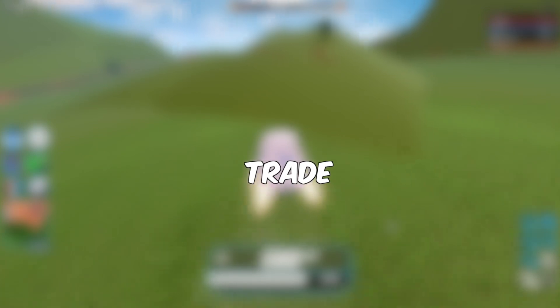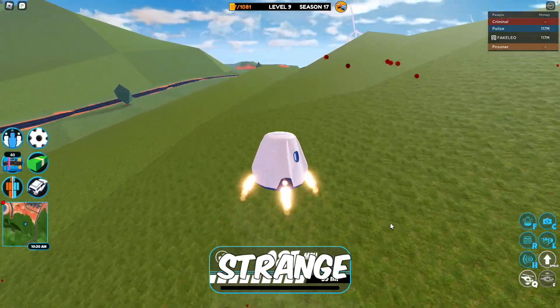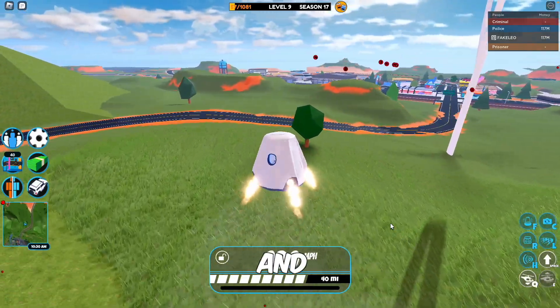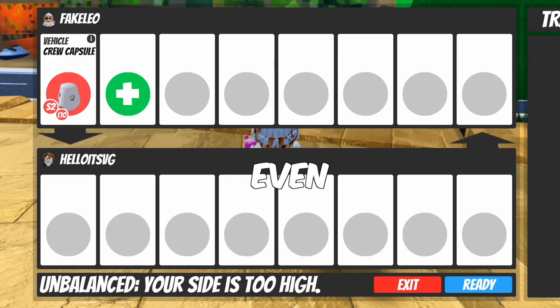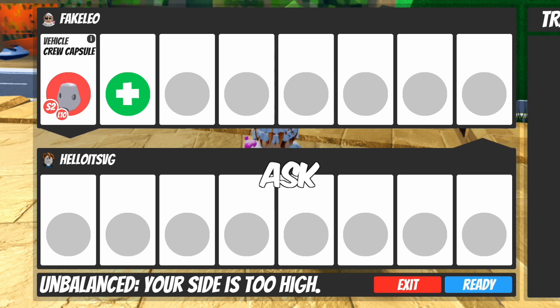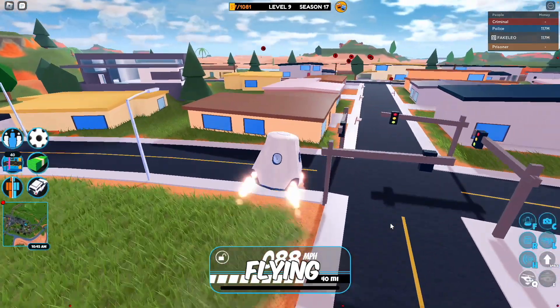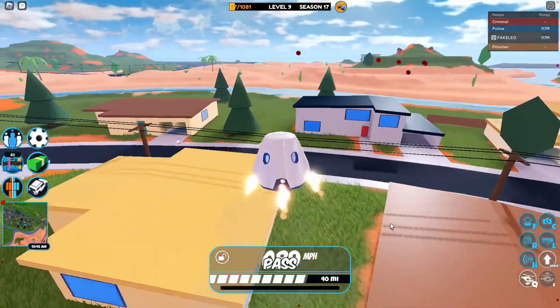For number 2, I wouldn't trade for the Crew Capsule. It's a strange vehicle, for one, but I haven't seen much of a demand for it. And every time I've traded it, or even attempted to trade it, people always ask for something else. Unless you really want the Flying Egg, I would probably pass on it.